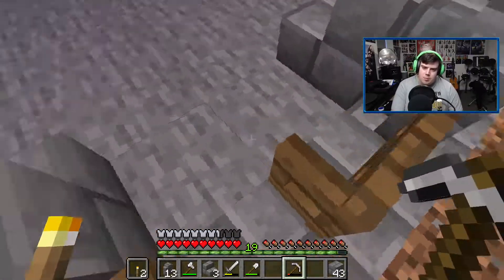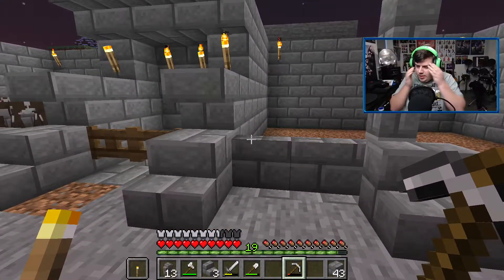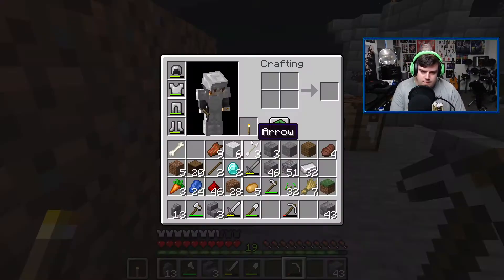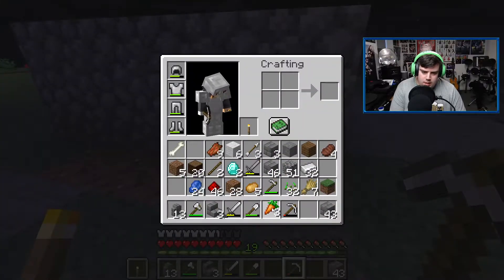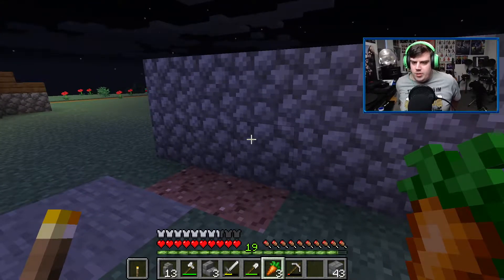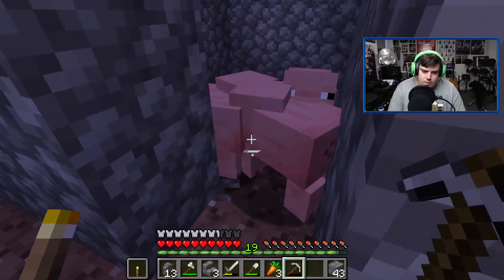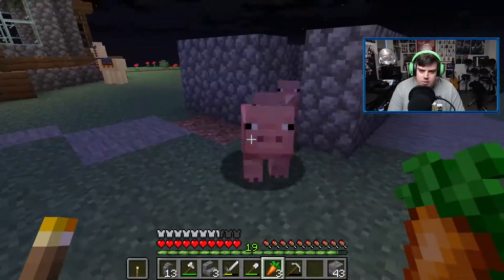I've just realized something - mobs can just walk straight into the garden, they can just walk straight off the hill into the pen. That's fine, we can make a roof. I know, I could just put like - well, I'm levelling it off at the top to put the sheep on. So we can put some fences around the top or something.